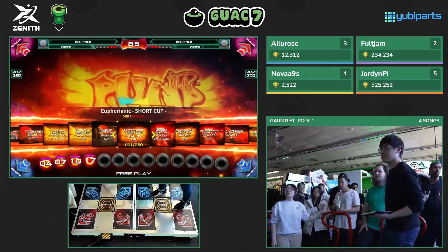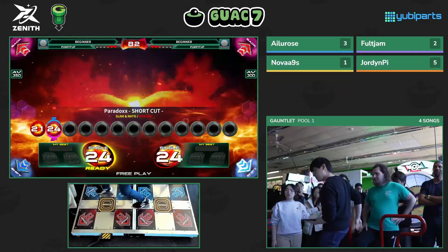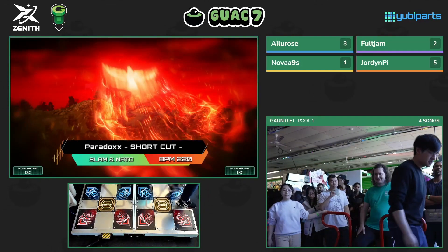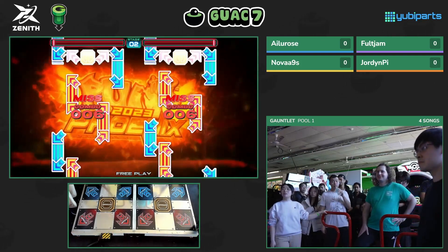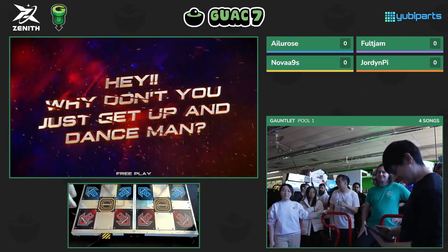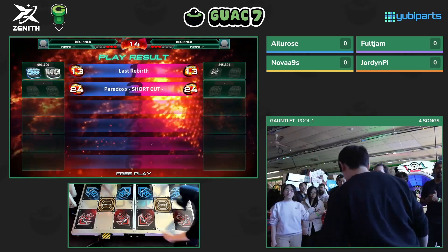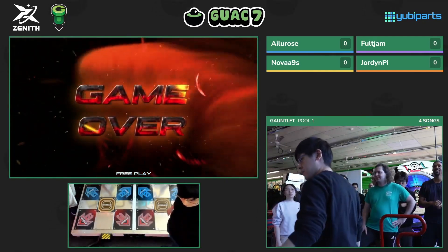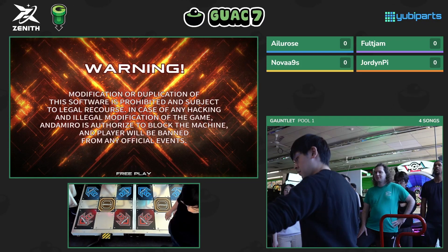Ailu Rose on the right side. She plays mostly 15s and 16s and she's trying to go for more 17s. The only 17s she has right now are based off foot speed — like Sickness, Battle Number One, and Chase Me. As for her twist ability, she can do the twist, but the only issue is that her feet are super small, so she doesn't end up reaching it properly and ends up short-circuiting.